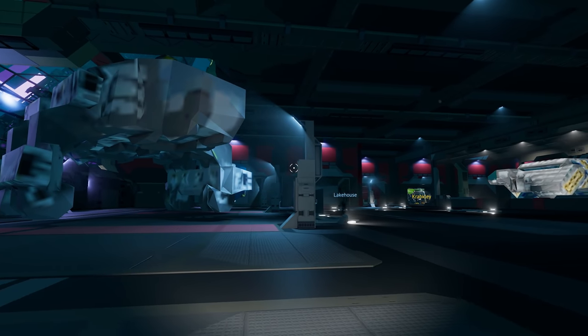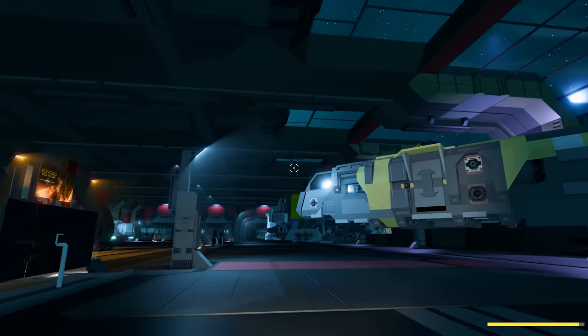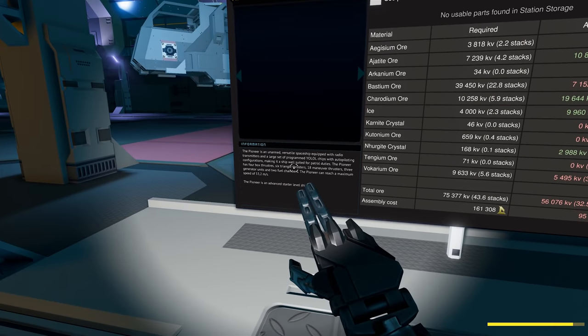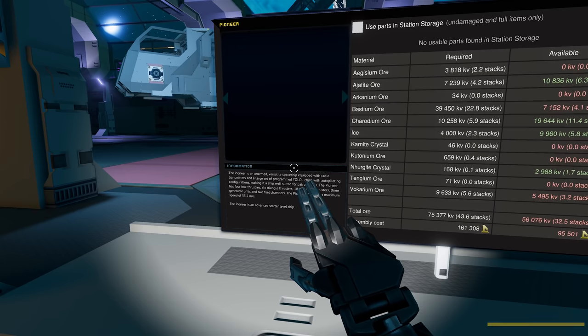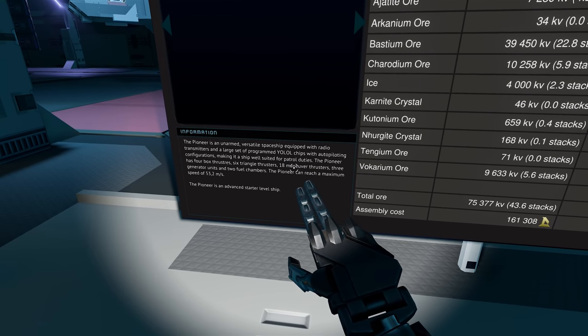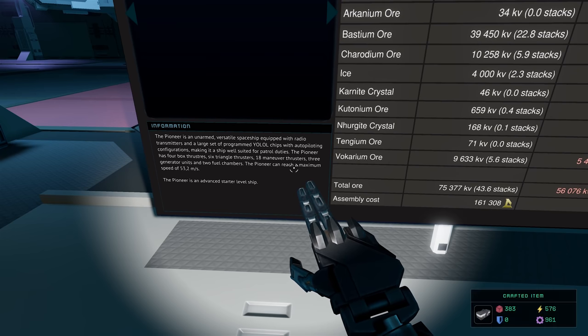It was nice that the first two loaded in but the others didn't want to. This little one's loaded in. The Pioneer is an unarmed vessel equipped with a radio transmitter and a large set of programmed YOLO chips, with auto-piloting configuration making this ship well suited for patrol duties.